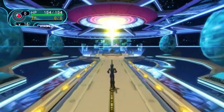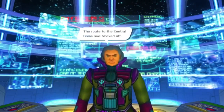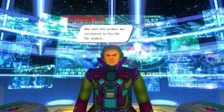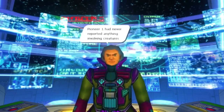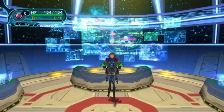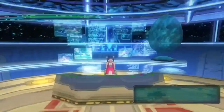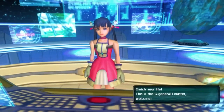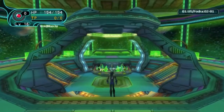Return to the bridge and tell Principal Tyrell your findings. He notes that the route to the Central Dome was blocked off, so they couldn't get a handle on the situation. The probes recovered were sent to the lab for analysis, and surprisingly, Pioneer 1 had never reported anything involving creatures. With that, you can speak to Momoka one last time to end the quest, completing Government Quest 1-1.